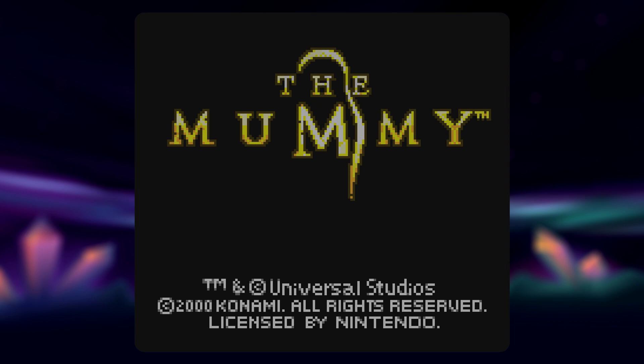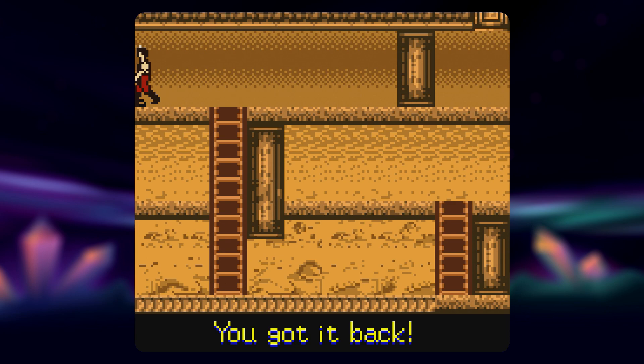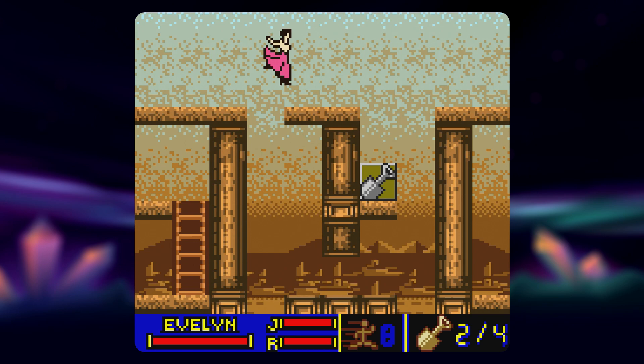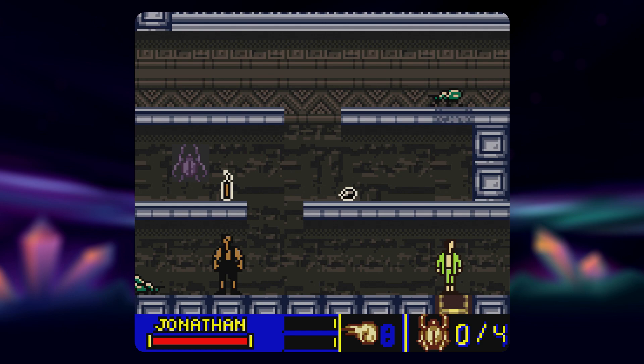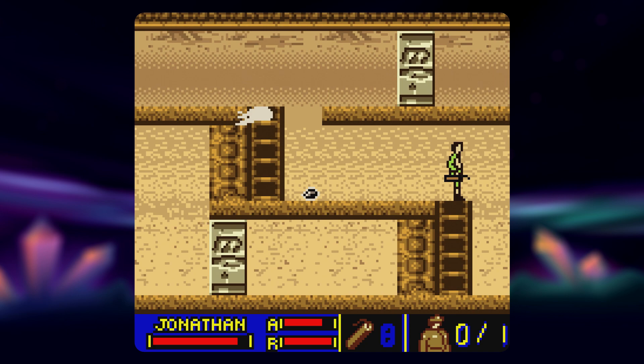Not only would the game release on PS1 and PC, but there'd also be a Game Boy Color port developed by Konami themselves. Almost Lost Vikings-like, this is a side-scroller that sees you controlling one of many characters — Eevee, Jonathan, O'Connell, or Ardeth Bay — as you run around and solve puzzles. Each has their own unique abilities, and figuring out who to use when is the name of the game. It's a solid puzzle platformer with some pretty good brain twisters, and in true GBC fashion, it's got quite a few rockin' 8-bit tunes.